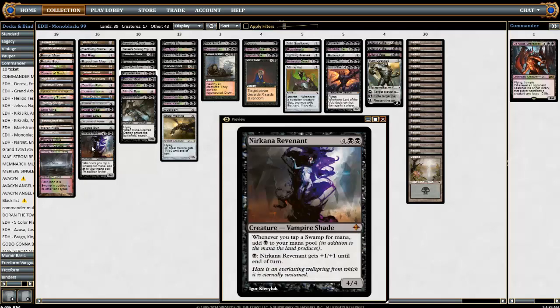Crypt of the Eternals is a four-mana vampire shade: for six mana whenever you tap a swamp you get another swamp, and you can also just pump her up and start killing people. Pretty nice card.